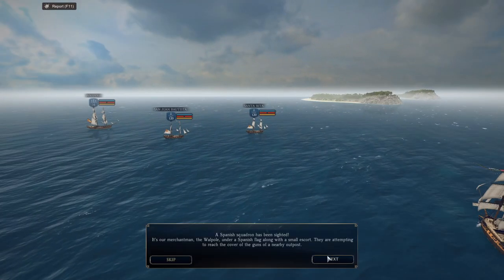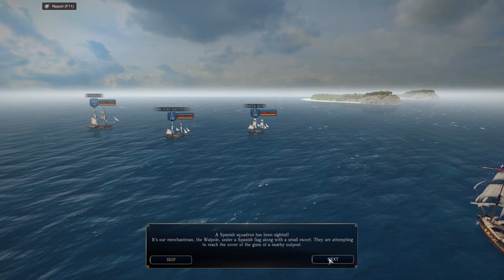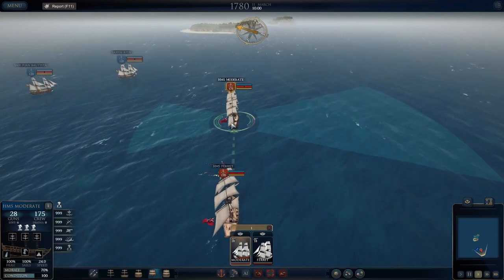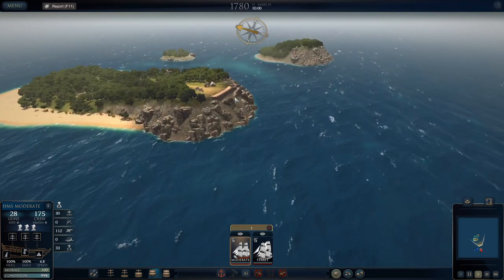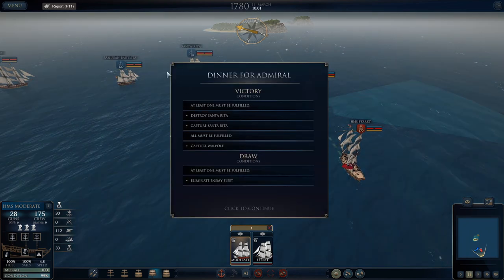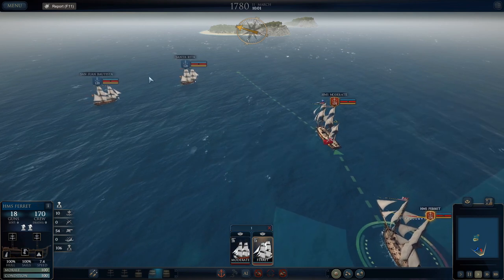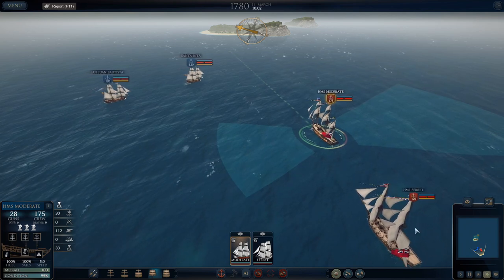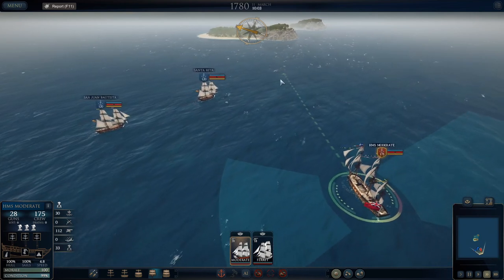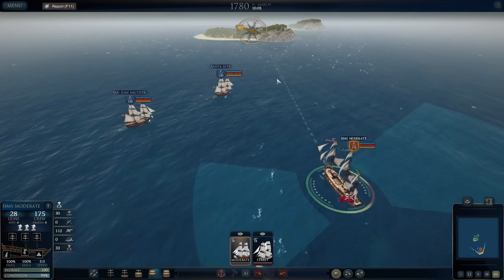Captain, we have arrived in the designated area without any trouble. A Spanish squadron has been sighted — it's our merchantman the Walpole under a Spanish flag along with a small escort. They are attempting to reach the cover of the guns of a nearby outpost. We need to deal with these guys before they get too close to shore and get the cover of those shore batteries. At least one of these ships has to be destroyed and we have to capture the Walpole. The wind's over this way so we kind of want to stay to the side of them if we can, but they're going to make this difficult for sure.